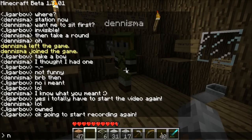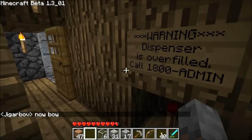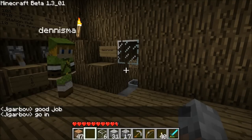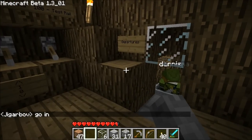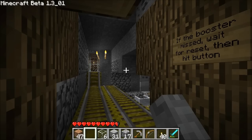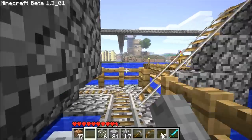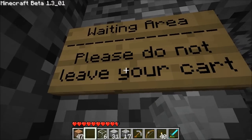This is Dennis. He's bowing properly this time. This is take number two, at least. So he's going to get in the cart — ding, ding, ding — it's going to send him off. And then I'm going to get in the cart. It's just a test track, so it's going to take us back to the same spot. Now we're both going to be sitting on the arrivals thing, or are we? He's sitting at arrivals, and it's going to take me over here to the waiting area. Please do not leave your cart.